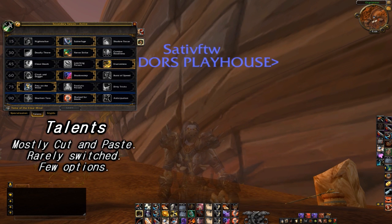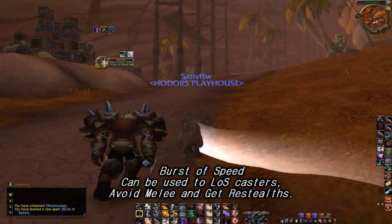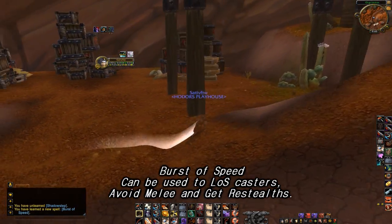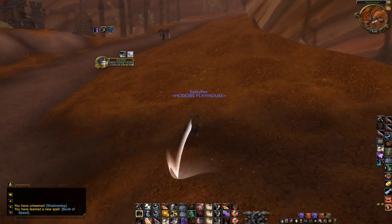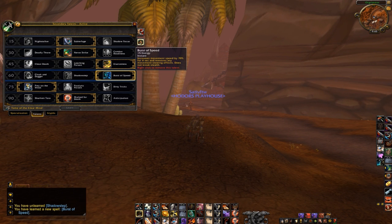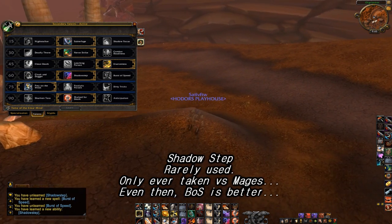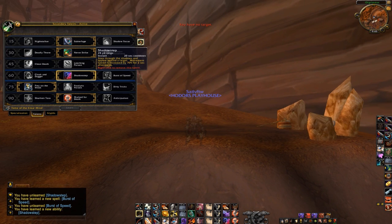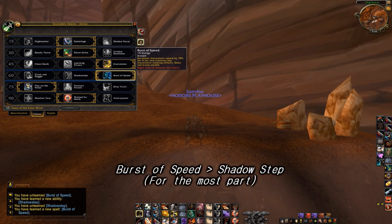Rogue talents are pretty straightforward and honestly not a whole lot of switching gets done. Right now you can see I have Shadow Step but 90% of the time I'm taking Burst of Speed. Burst of Speed is simply too valuable for getting re-stealths and avoiding damage. The fact that it makes you unsnarable lets you escape from terrible situations. You can kite a warrior relatively well with Burst of Speed, and if a mage doesn't have you rooted you can totally get around a pillar and avoid most of his damage. So honestly, Burst of Speed as OP as it is right now is your best friend — you should definitely opt to use it as much as possible.